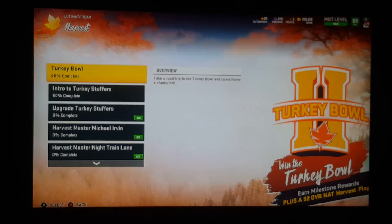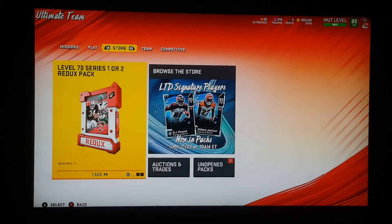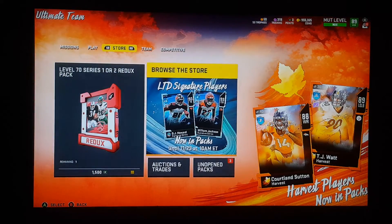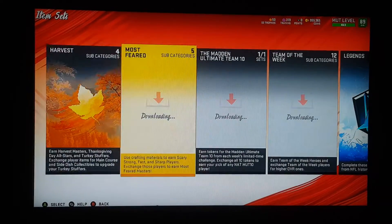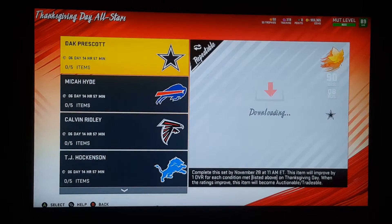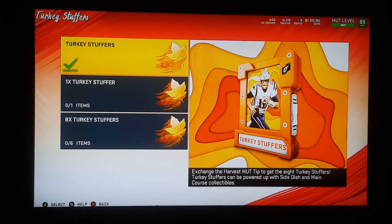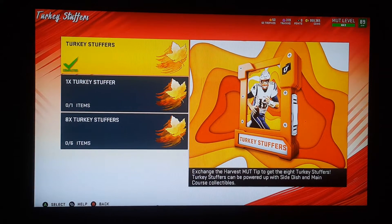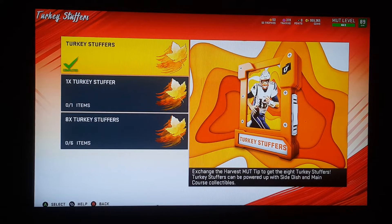So once you log in, they're going to give you like a welcome kind of pack with Night Train in there. You just take it and implement it into the set that it goes in. You put that in and it gives you the option to choose from several different players that are in the pack — I think Tom Brady's in there, OBJ, the lineman out of Indianapolis, and a couple of other players.